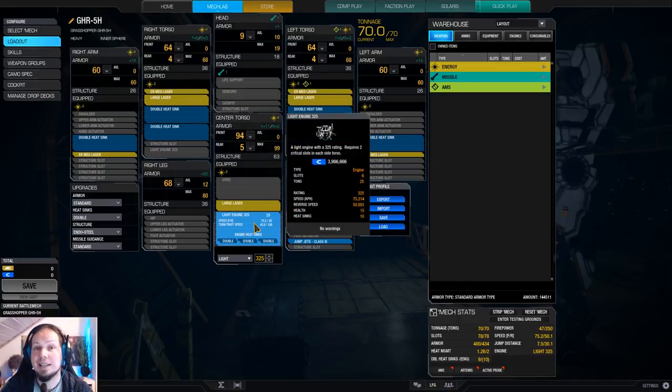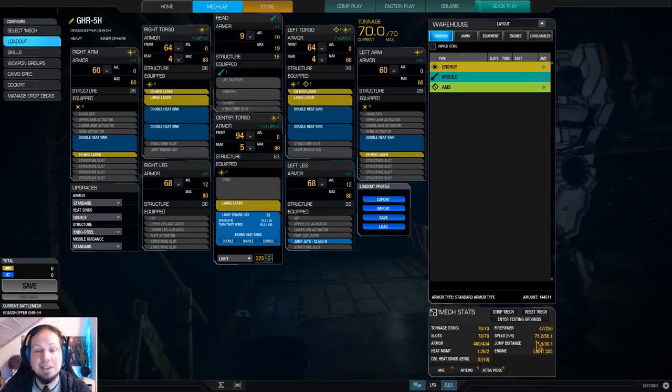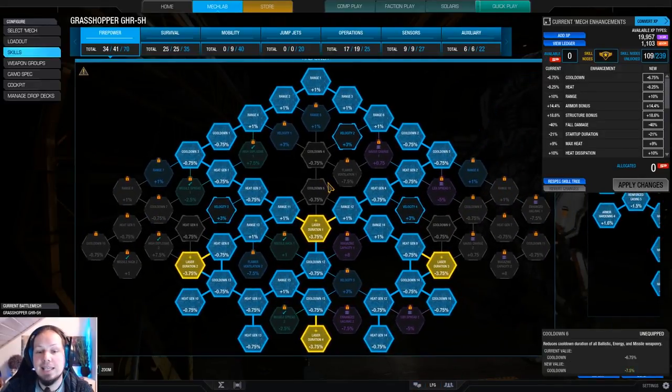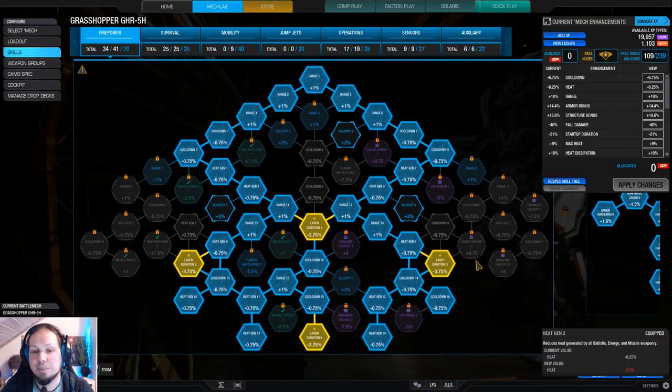We are running a light engine 325, which makes the Grasshopper relatively fast for a heavy mech. We are running 75.2 kph, and the rest is just heatsinks. So we utilize all of the slots, all of the hardpoints, and we have a decent engine and even one jump jet. We are going for the good old laser vomit skill build on the firepower tree.